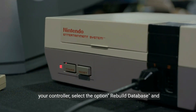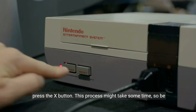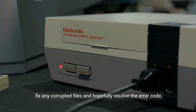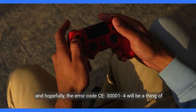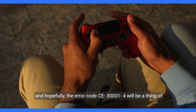Using your controller, select the option Rebuild Database and press the X button. This process might take some time, so be patient and let it do its thing. Rebuilding the database will fix any corrupted files and hopefully resolve the error code. Once the database rebuild is complete, your PS4 will restart and hopefully, the error code CE3001-4 will be a thing of the past.